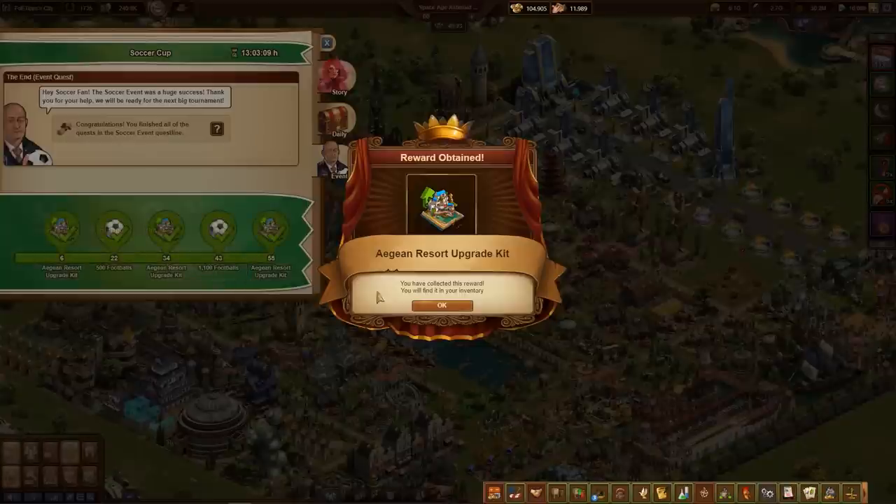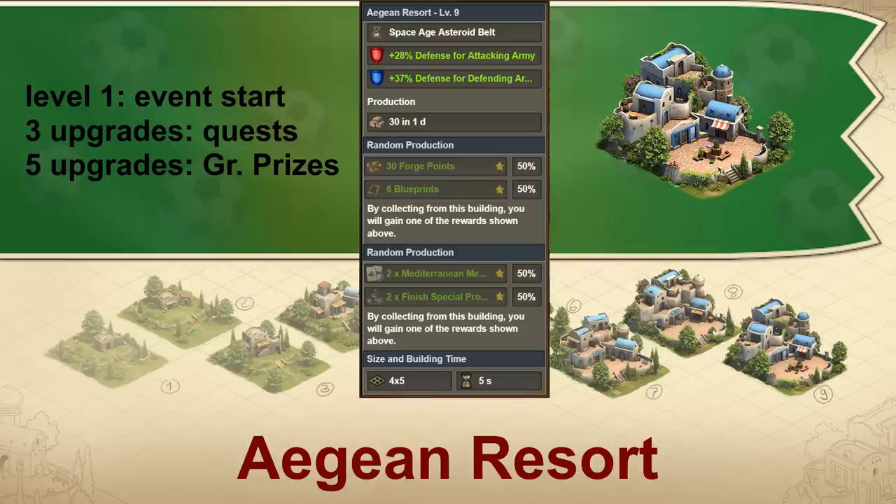All remaining upgrade kits must come from grand prizes. At level 9, the building provides 30 goods of the building's age daily, plus permanent age-dependent 20–30% defense for the attacking army and 20–40% defense for the defending army. In addition, you get daily with 50% probability: 30 forge points, blueprints, or a fragment for a kit to finish a special production.